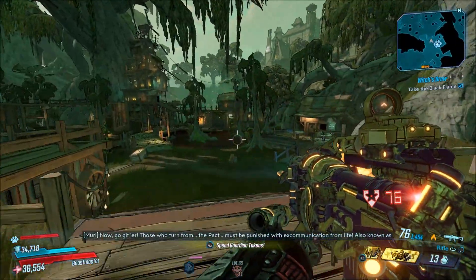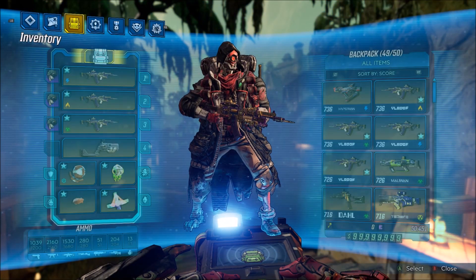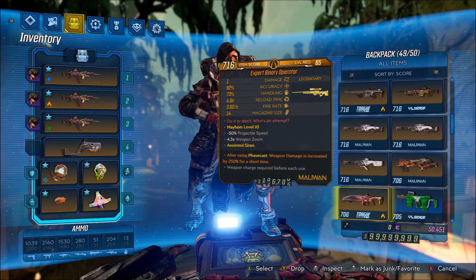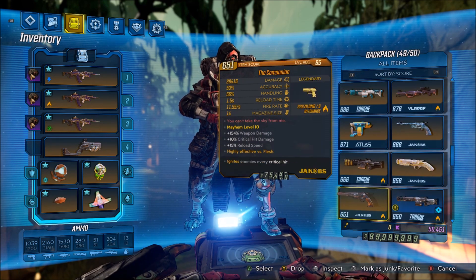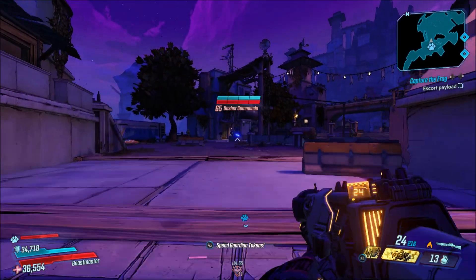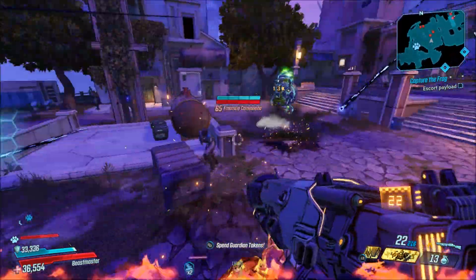Very important here — this is one of the first quest item weapon guides that I have made, and this is one that will disappear after the quest is over, so it's very important. If you want to hang on to this shotgun, you cannot turn in the mission once it is done. Once you turn in the mission, this weapon will disappear and you can't get it back.